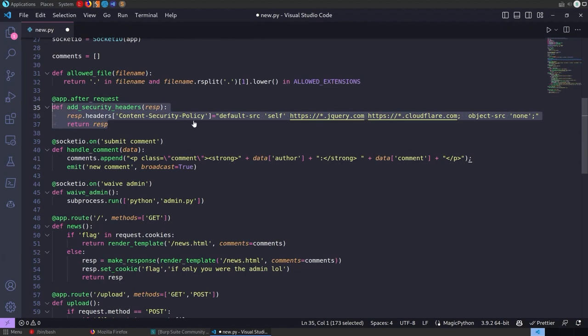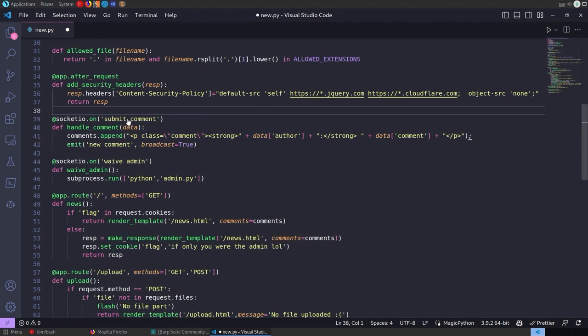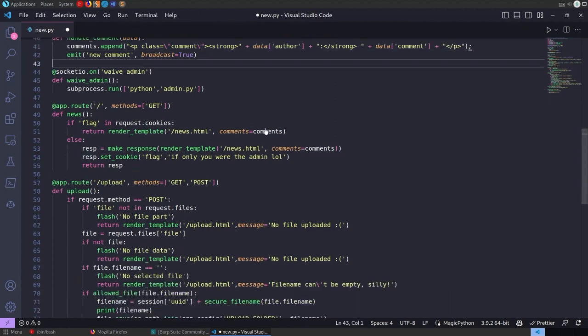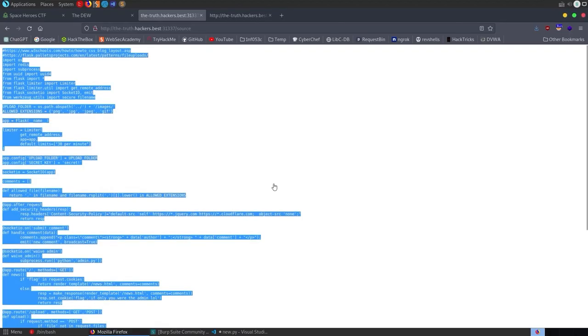The check is not recursively checking the dots — it's doing filename.split — so we can use multiple extensions. We could put in something like filename.png.php and it'll detect the .png in it. There don't seem to be any other checks like content type. We've also got 'add security headers' — there's a Content Security Policy. This hints we might need cross-site scripting. The CSP says the default-src is 'self,' so scripts can only load from the site itself or from a few domains we don't control.